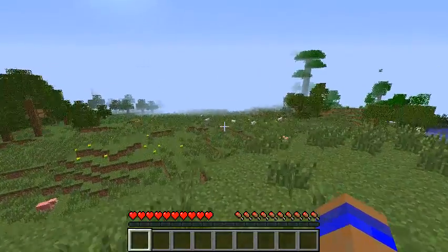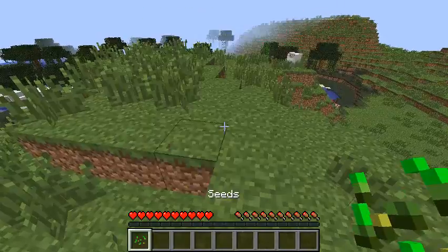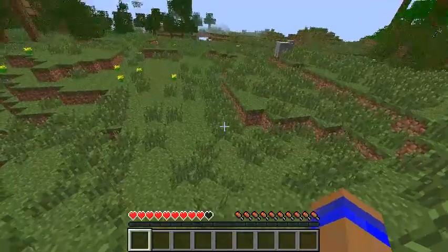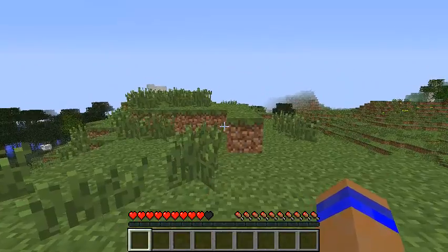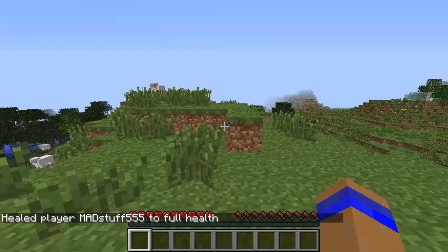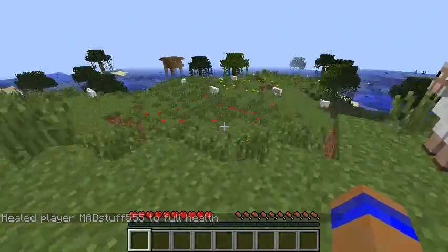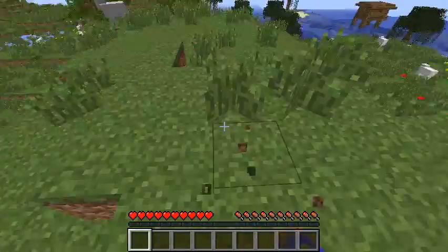Today we are playing UHC single player style. If you haven't seen Minecraft before, the way this works is you don't regenerate health. So if I was to take a spec of fall damage, like so, I won't regen. I'm going to have to find golden apples to regen myself or instant health potions. I'm using the bucket version of this, so I'm playing on a bucket server — not actual single player but on a bucket server. The way this works is I'm going to be playing as long as I can, and if I die, the series is over.